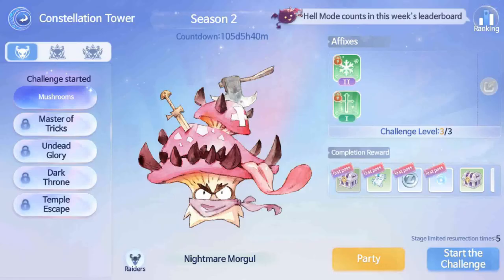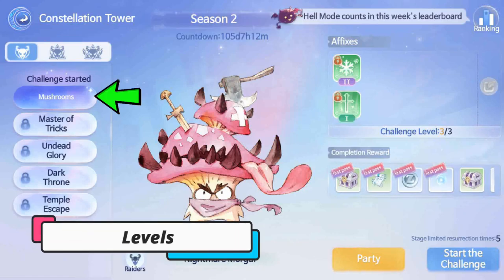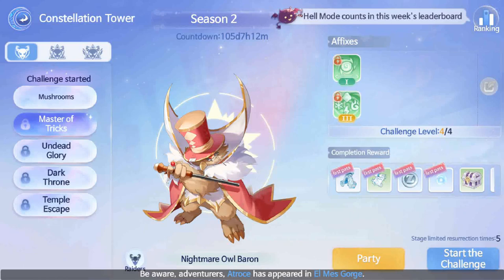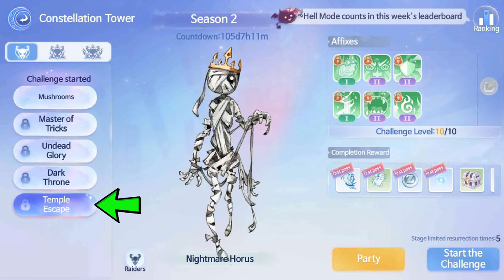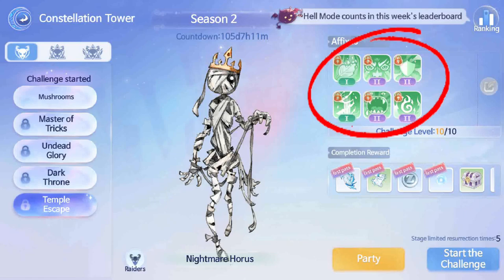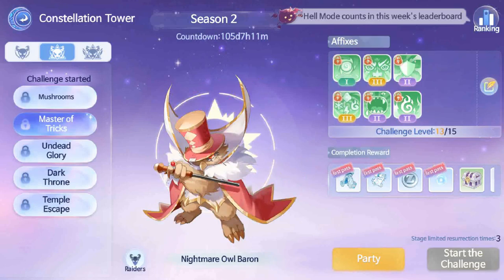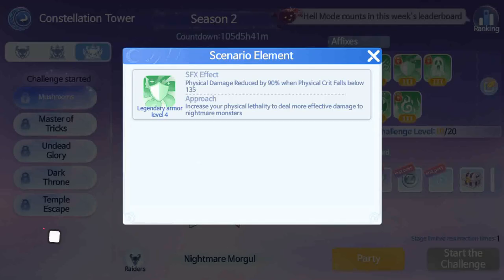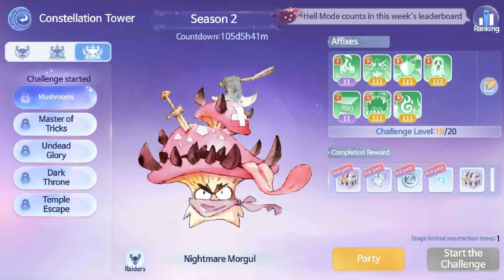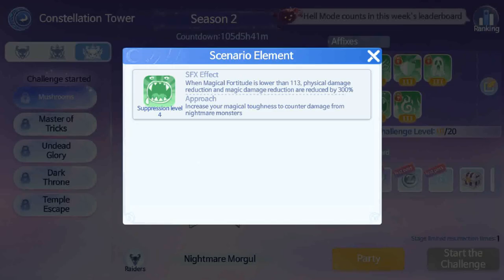The dungeon is divided into 3 difficulty levels — Normal, Hard, and Hell — in which each difficulty is divided into 5 floors with different raiders in each of these floors. Certain affixes will be active in each level, and as the difficulty increases, the types of debuffs increase as well. For Hard and Hell difficulty, additional affixes must be set to match the entry level.